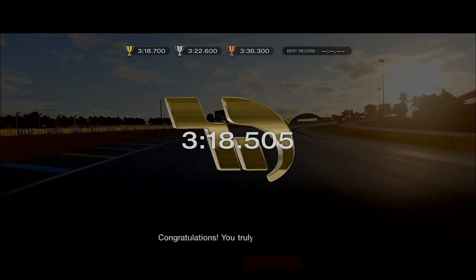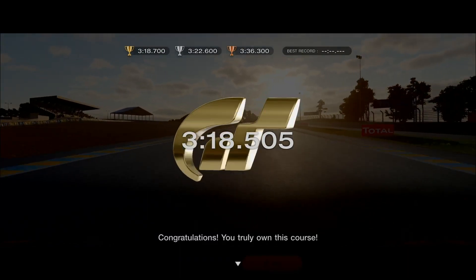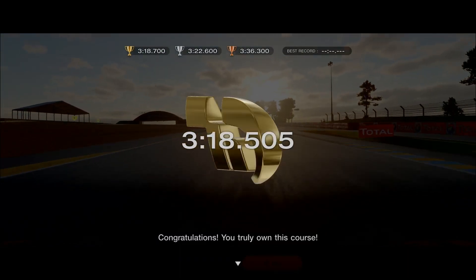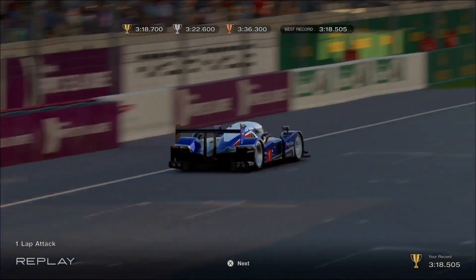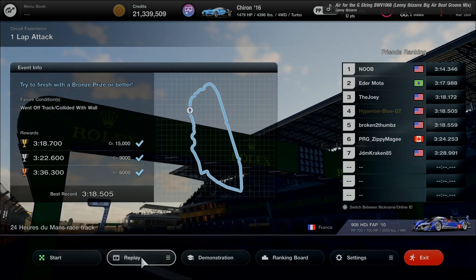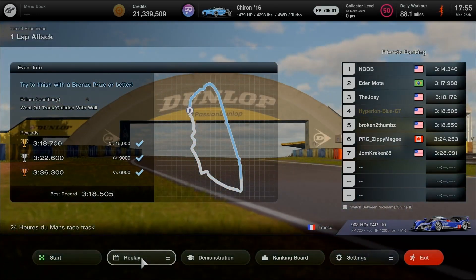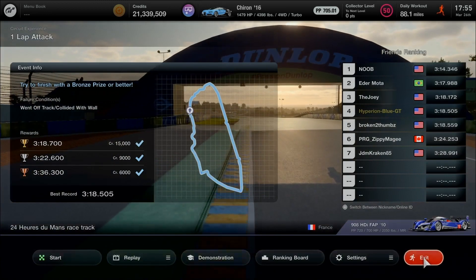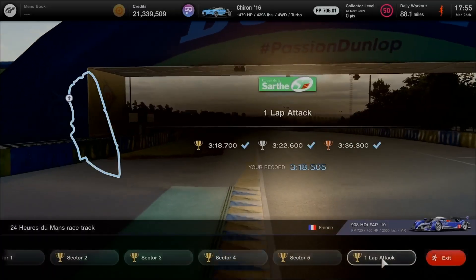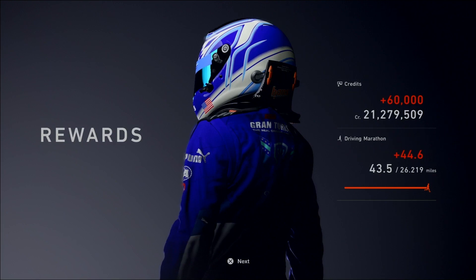Wow! I truly owned the course for a gold record achievement! Very awesome — being a Le Mans racer. I cannot believe it — I pulled off that dinking bowl strategy, absolutely off the charts. The 2010 Peugeot 908 gives a best job well done representing the country of France. Earning a double combo — Bronze and Gold exit, earning 60,000 GT credits and 44.6 miles in the Driving Marathon. Another 1.2 million credits — quite good.